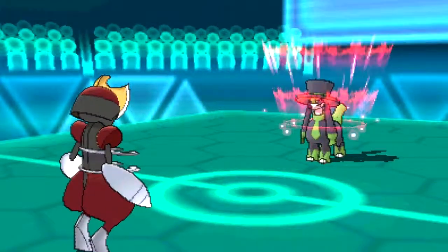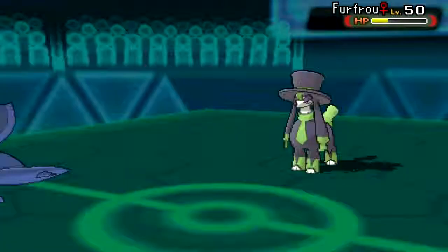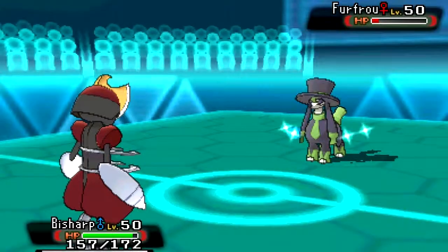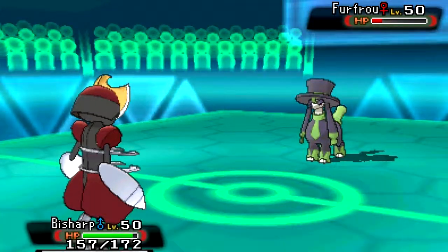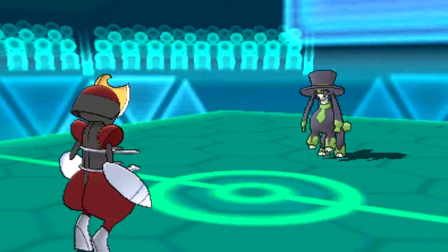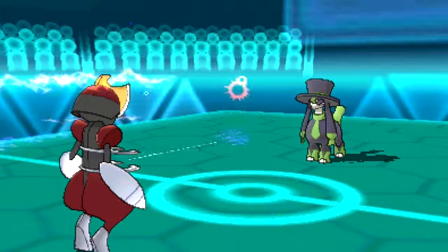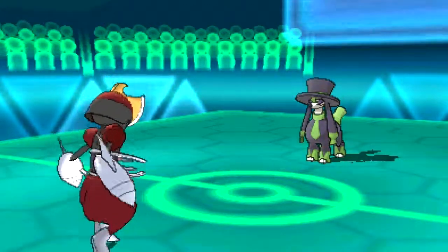I say lick because he's a dog and he licks. So he goes for another Cotton Guard, I go for Iron Head, and that's a load of not so much damage — a buttload of not so much damage. And he's going to Thunder Wave me. This is why we need Power Herb claws — we should not have to put up with this much paralysis.